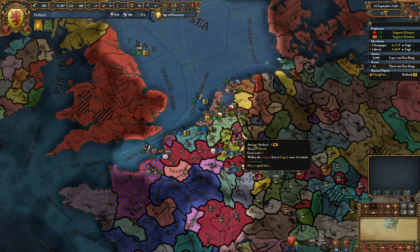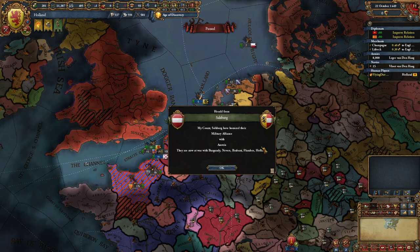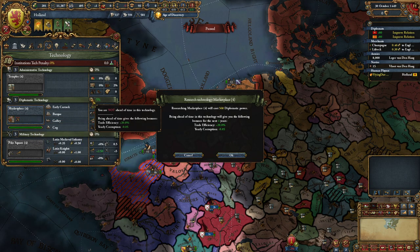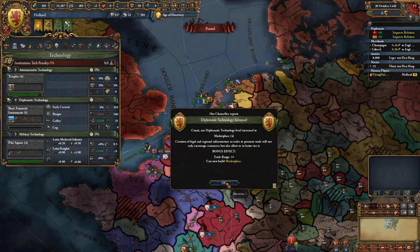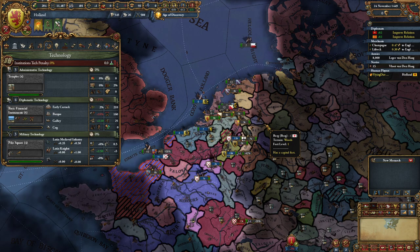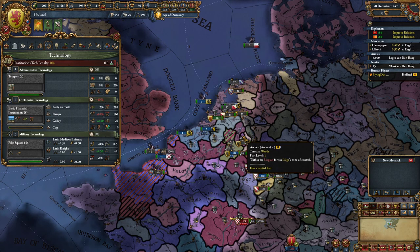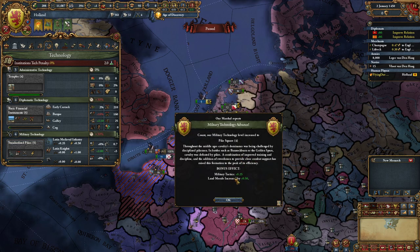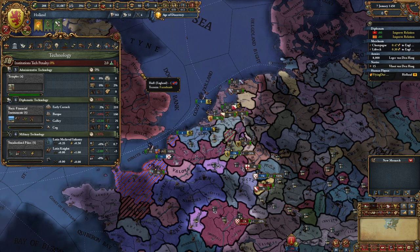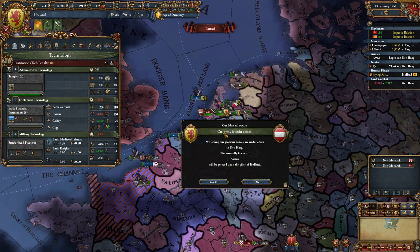Let's go to speed 5. I think there's no reason to wait on the tech — when we're ahead of time we get trade efficiency which is really helpful. So let's pick it; we'll make a lot more money. France is still not out of this war. I think we're the first one at tech 5 because we got 2 innovativeness from this. I don't think we'll reach 100 innovativeness, especially not without taking the innovativeness idea group.